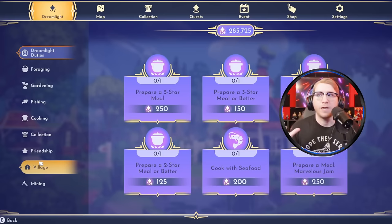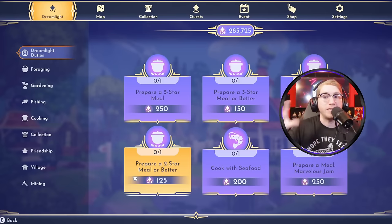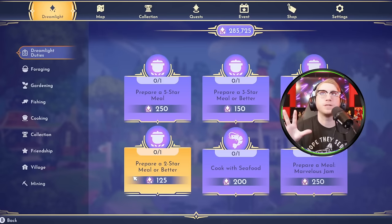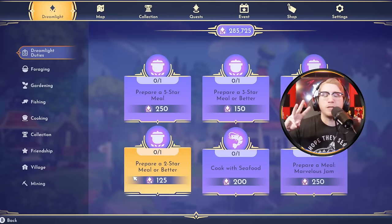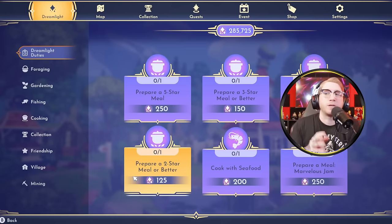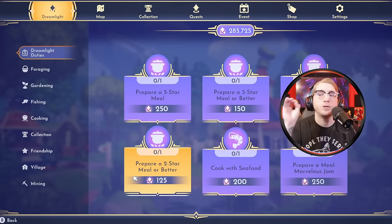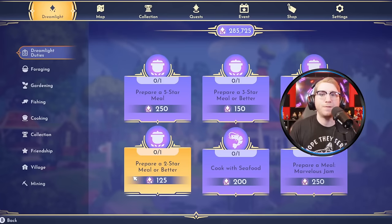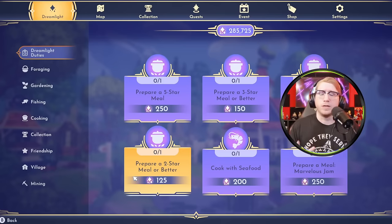If you take all the things we talked about today, prepare well, and approach choosing which duties to do strategically, you can clear a lot of duties at the same time. It doesn't have to just be cooking ones — you can wait and get multiple fishing duties. There's a duty that says 'catch three fish' and another that says 'catch three fish in a particular biome' — you can do both at once. By strategically approaching your Dreamlight duties and stacking certain ones to do together, this process becomes even more efficient. You'll find yourself with 100,000, 200,000, or 300,000 Dreamlight in no time.